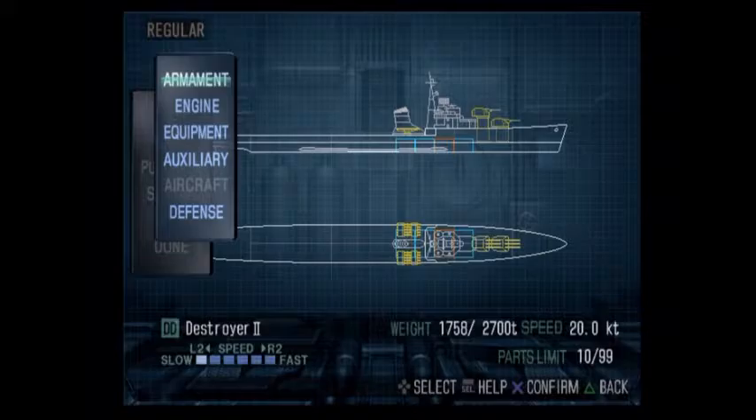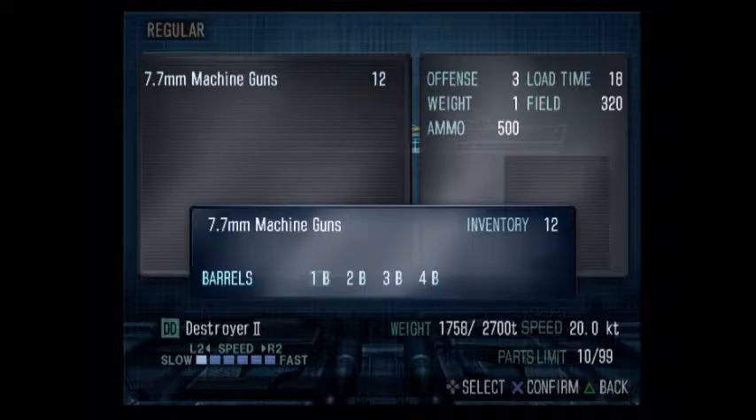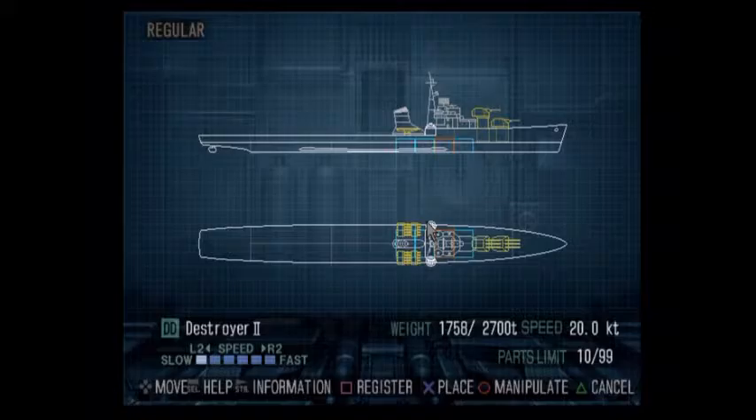I need machine guns in the second weapon slot. When you repair, weapon systems come back online in the order they're placed - first slot first, second slot second, etc. You want your cannons first to kill other ships, but machine guns second so that almost as soon as repairs are done you can start intercepting incoming torpedoes. You can only intercept torpedoes with machine guns, so that's why the second slot is critical.